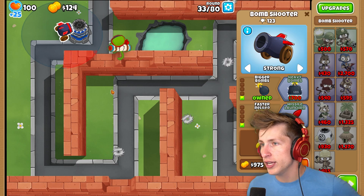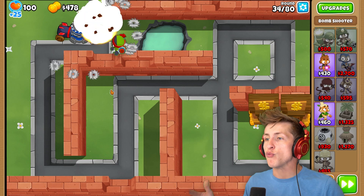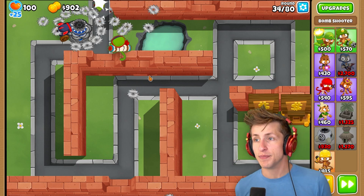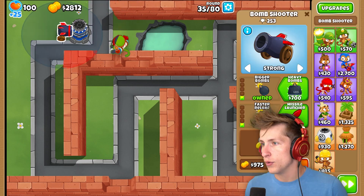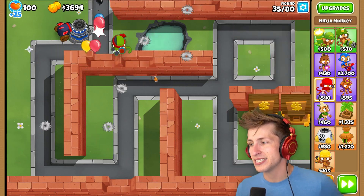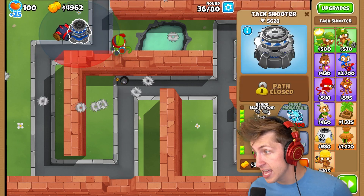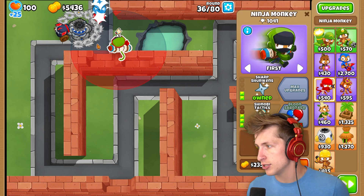Bigger bombs. Every tower, by the way, we're going to go the ability route, just because the whole point of this mod is to change the abilities. So I definitely want to see all of the abilities that we have to offer. We almost have to deal with a MOAB. We're very close to having to deal with it, but I want to save up and just get Bloom Sabotage. I know it's probably not a great idea. This thing is crazy! I want to see what Super Maelstrom does eventually, but right now it's doing great.